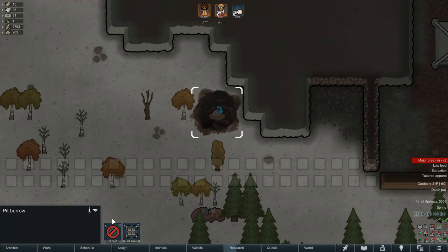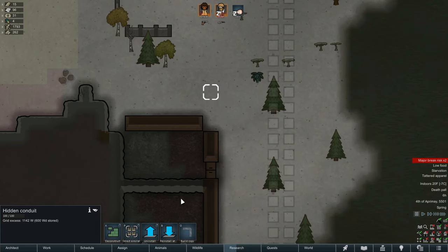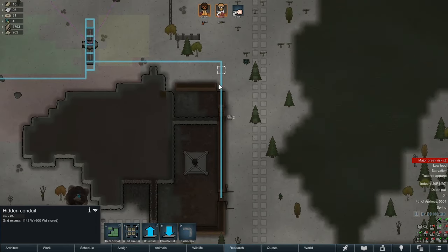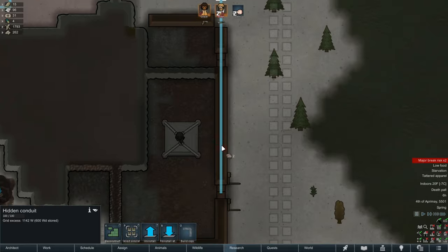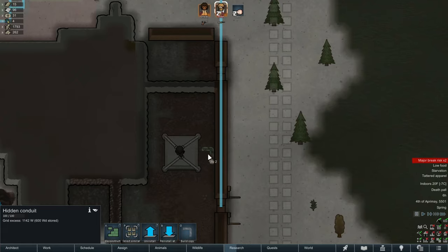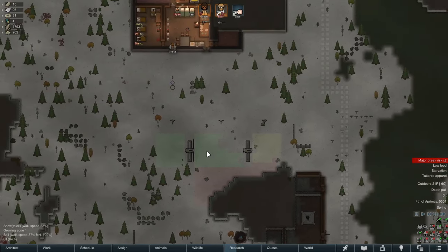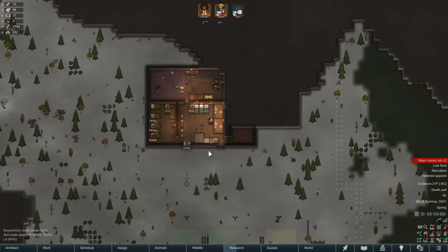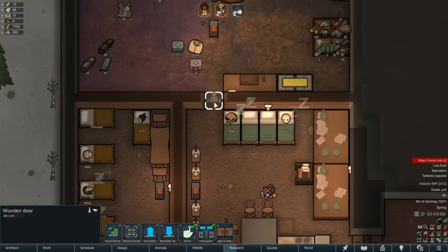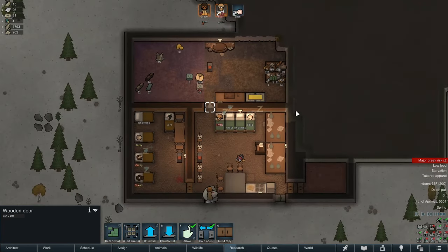Big shout out to Kage no Oni for pointing out there's actually a fill button for it right there. He also recommended I switch over completely to the Hidden Conduits instead of saving the one steel it might take for the above-ground counter. It's under the walls because we did actually have a short circuit and a pretty big fire on these walls. If it completely circumvents the short circuit event, why not?